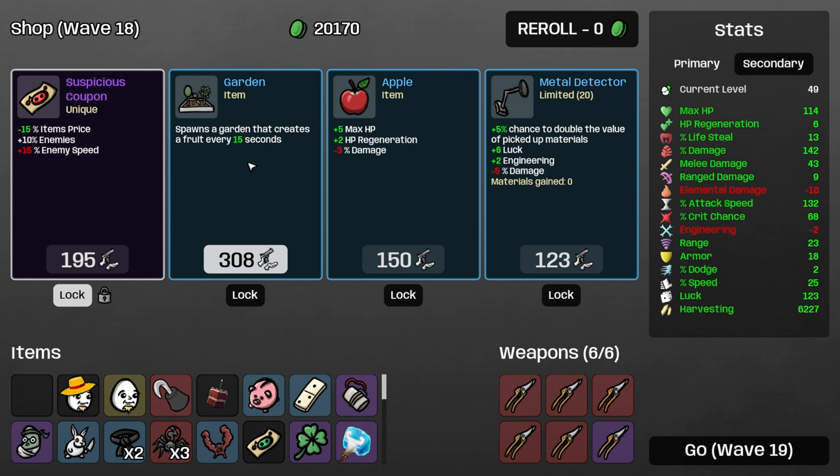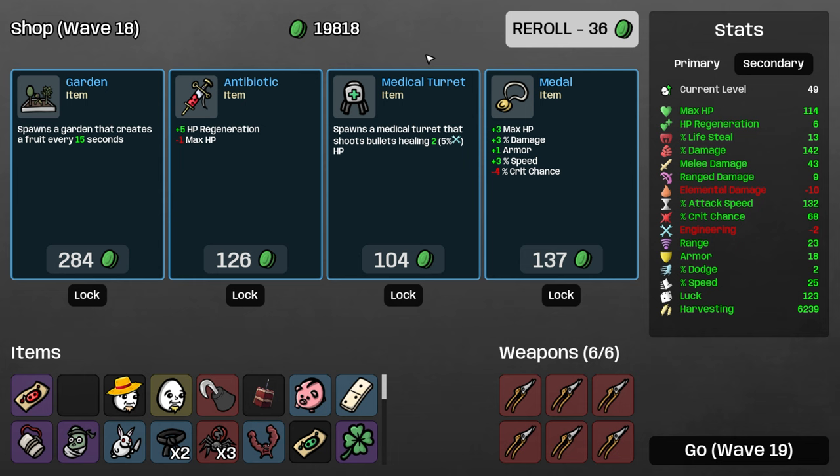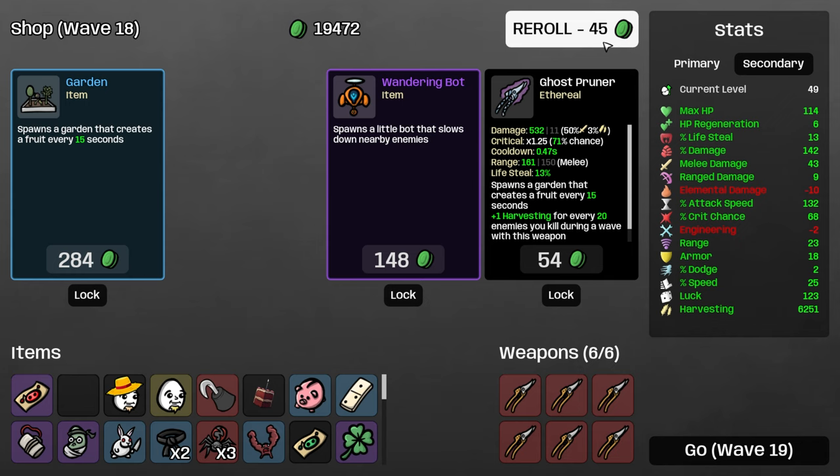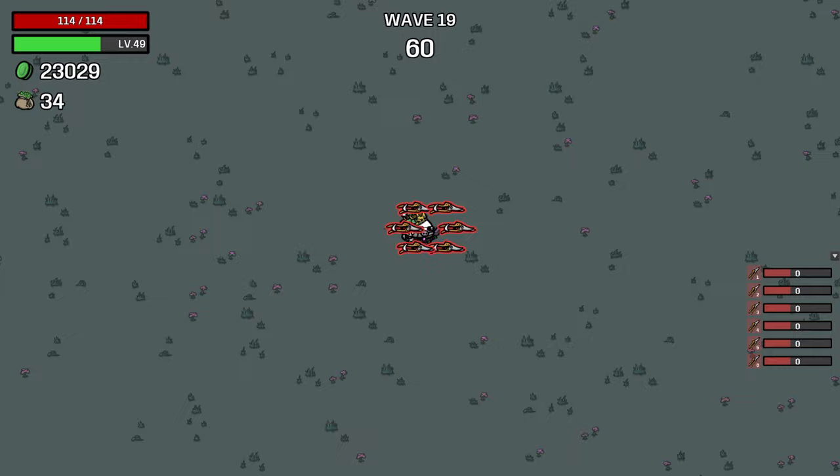We're going to take the suspicious coupon, let's roll. We're capped out — still no improved tools, this is crazy. We'll buy a lemon tree. Community support — it's fine. We'll just go to wave 19 with 20,000 materials.